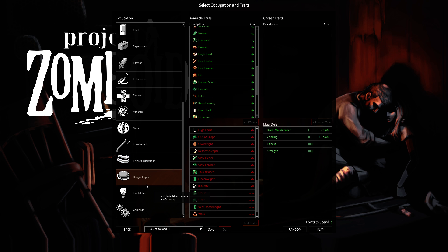Burger Flipper goes along with the roleplay builds. At least you can keep your axe from dying off too fast with Blade Maintenance. But what is it — six points for cooking? I don't feel it.